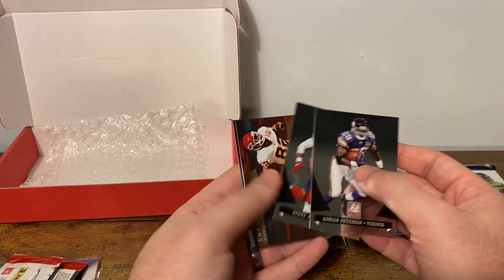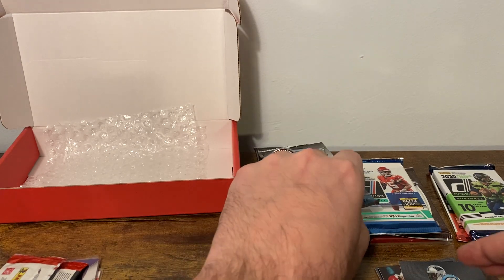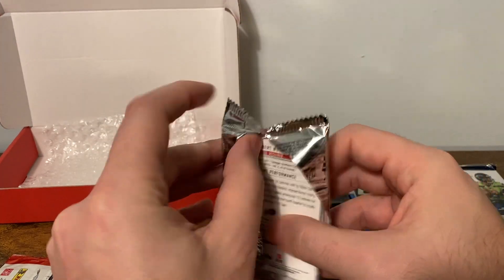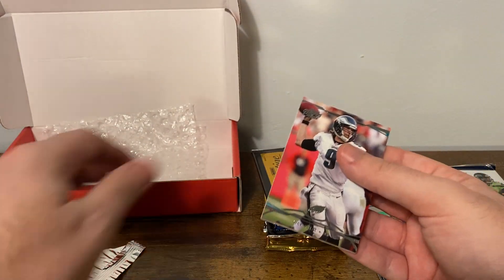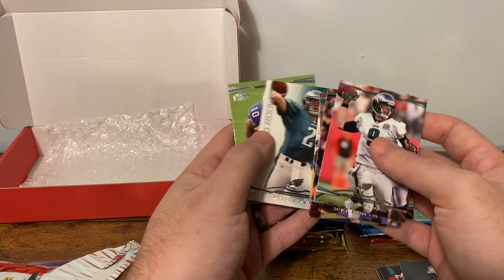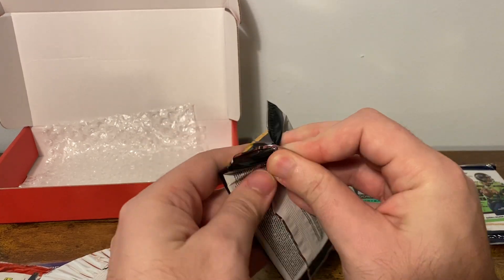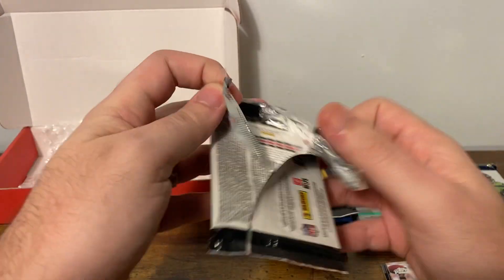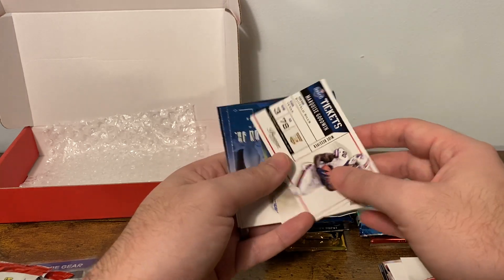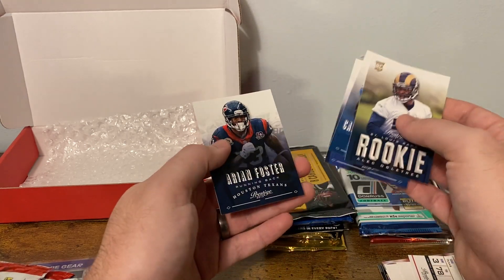Starting with '11 Donruss Elite: Adrian Peterson, Steve Johnson, Dwayne Bowe, Tom Brady and Steve Smith. That's '13 Prime Hobby — I don't think I've ever opened this product. Topps product clearly: Nick Foles, Steven Jackson, LeSean McCoy, David Wilson, Matt Barkley rookie card and Robert Woods. Two packs of '13 Prestige — looking for DeAndre Hopkins' rookie here, that's who we want. Frank Gore, Andre Brown, Dallas Clark, and a rookie ticket of Marquis Goodwin.